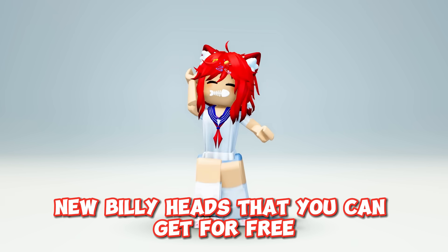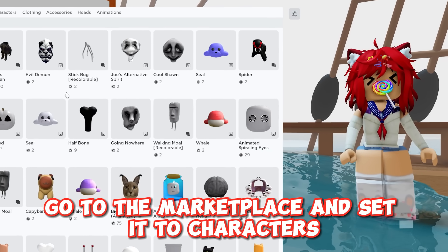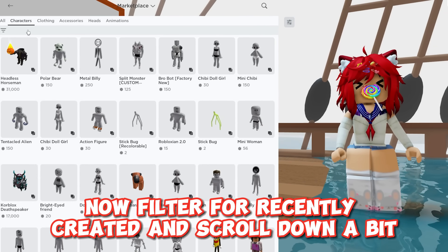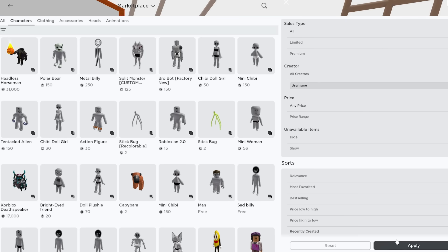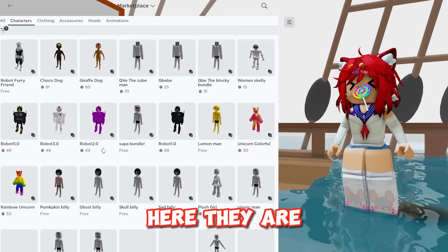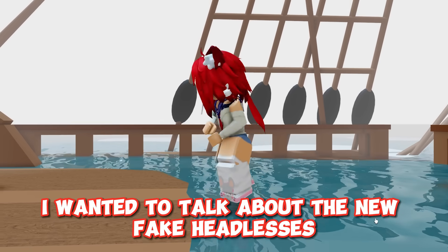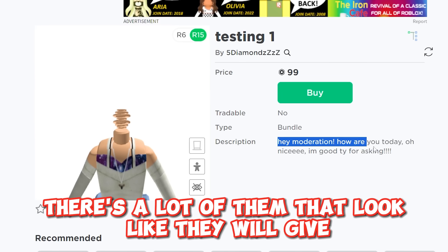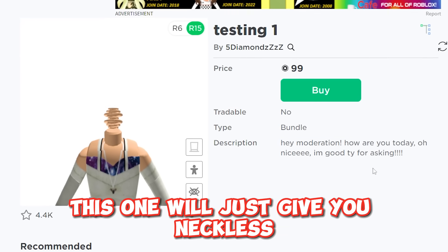First of all, there's a ton of new Billy heads that you can get for free. Go to the marketplace and set it to characters. Now filter for recently created and scroll down a bit. Here they are — just get them for the heads if you're still a Billy fan. I wanted to talk about the new fake headlesses. There's a lot of them that look like they will give you headless, but for example this one will just give you a necklace.